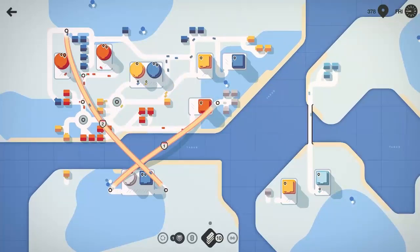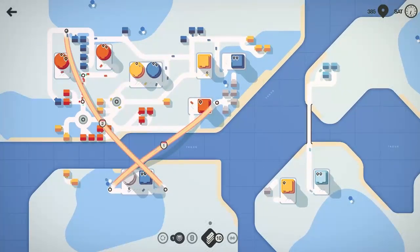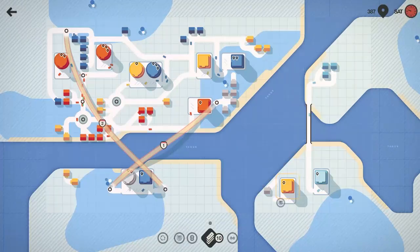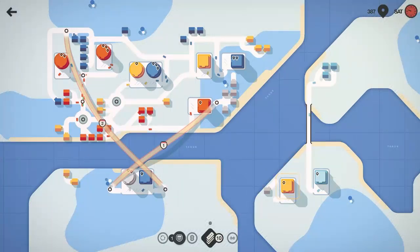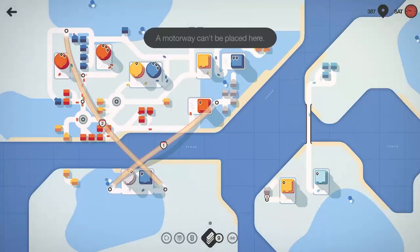We'll swing that blue house in. We got some diagonal roads — not doing the worst, we're doing okay. That white just upgraded to a super shopping center. We've got some yellows we need to get involved now too. We'll pause for a second to figure out where we want to get these yellows from. Let's go ahead and delete that out, bring this out one road tile, and drop our number three motorway.